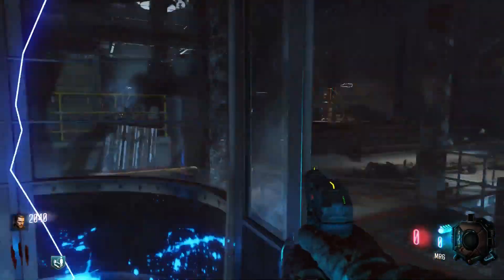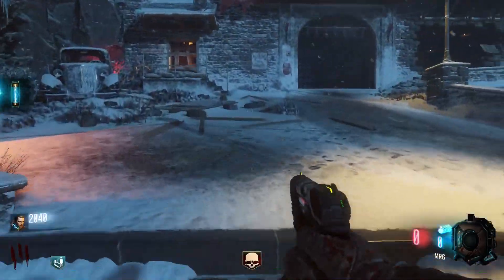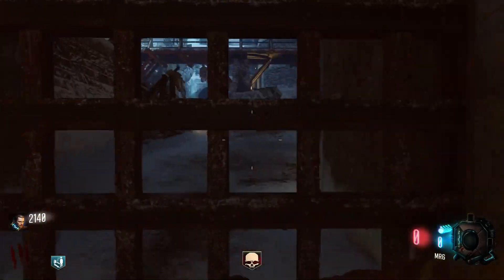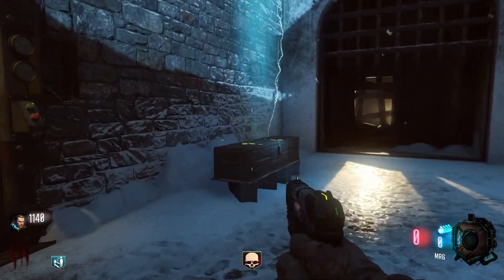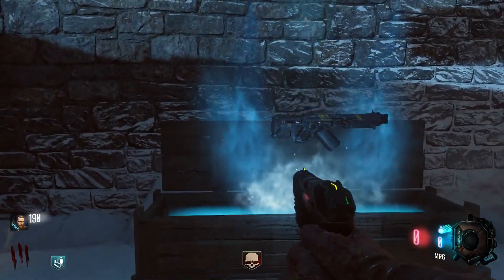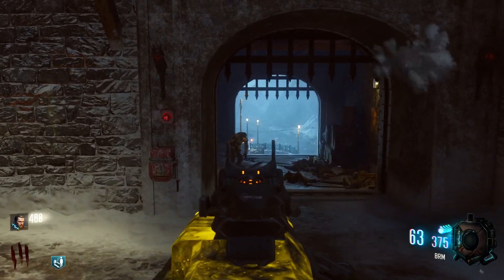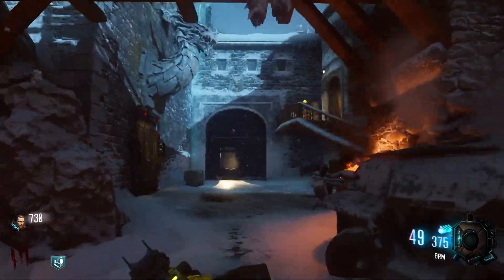Starting off with the gameplay, something I don't really talk about often in this section is how beautiful this map is. It's just so stunning compared to any other map. I think Shadows of Evil and Mob of the Dead are very good looking, but Der Eisendrache in terms of aesthetics tops it. The whole idea of a castle on top of a mountain in Austria, the snowy setting, the village in the background, the blue tint and aura, not only because of the time of day and weather, but also Element 115 giving off a blue glow all around the map, and the giant lying in the background — it is just a very, very pretty map.